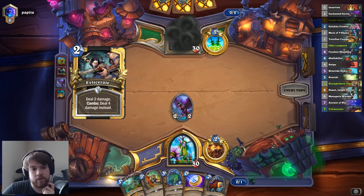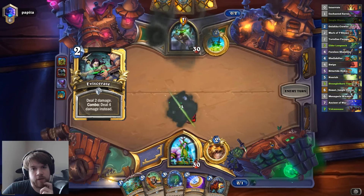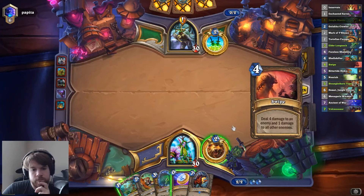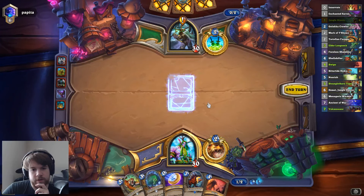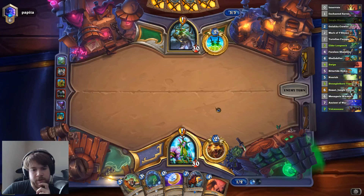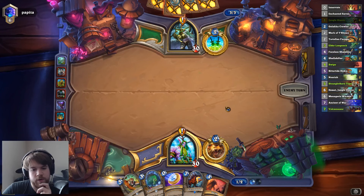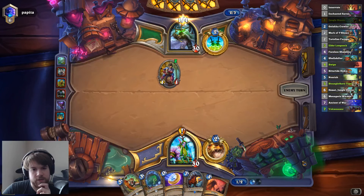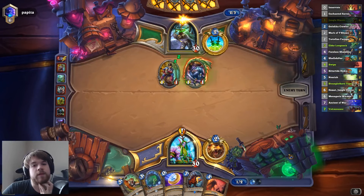That's one prep down. I know he has another Eviscerate in his hand. There's nothing I want to hero power here, so let's just play the Quest. I could have coined out the Longneck, but I probably want to go Longneck on 3, and then maybe coin the Tiger on 4. I guess I have the Swipe now, so maybe I'm coining the Volcanosaur on 6 — I'm not entirely sure.